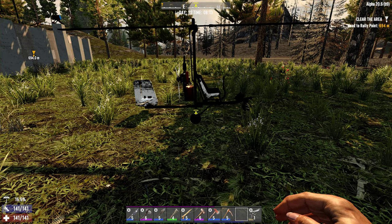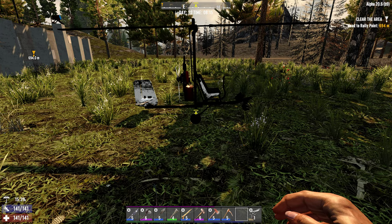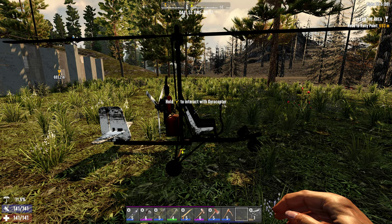Hi there everybody, Tourboy here. I'm just going to give you a quick explanation for the gyrocopter today on 7 Days to Die, but I'm going to give you an explanation of the controller buttons — we're not using a keyboard, we're using a control pad.